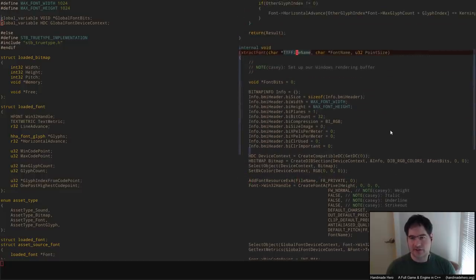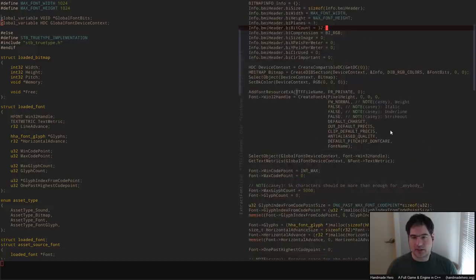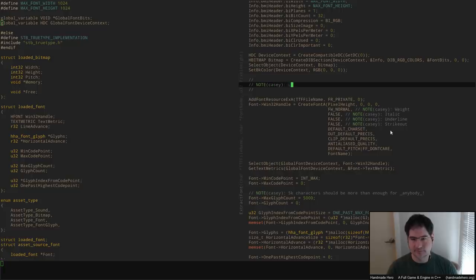We have the font file name here. This is apparently not the point size — this is the pixel height. So I want to say that's actually pixel_height. That's good because I don't really care about point size — it's a dumb name anyway. So if we pass in the pixel height, this will do what we want it to do. This basically loads the font. Since this is a command line utility, we probably want to issue an error message if for some reason we cannot acquire the font.